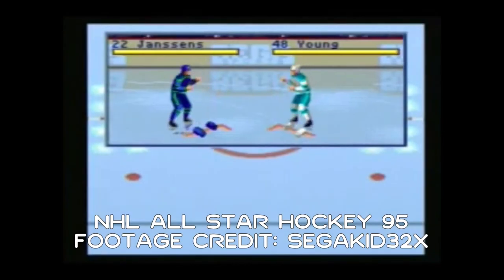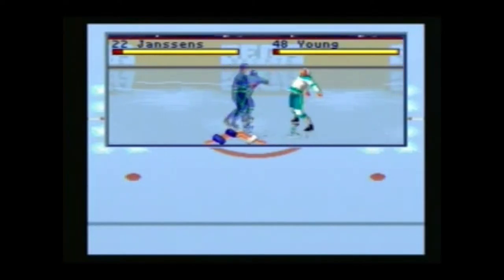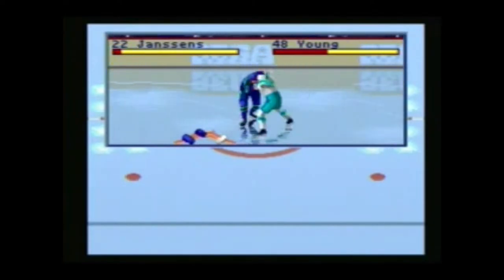NHL All-Star Hockey 95 was developed in-house at Sega America and also features some bizarrely feature-rich fighting where the players drop their sticks and gloves and grapple with each other. It looks eerily realistic for a game this old.